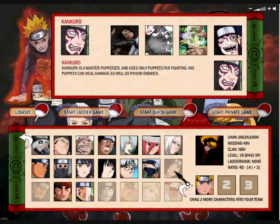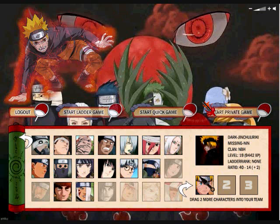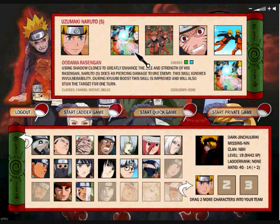I don't have Kurenai yet, so I can't show you. Basically, you're going to use her Cherry Blossom thing — I think that's what it's called — to be doing 10 damage. You can use Konkura's Affliction, and then you'll start using Naruto's Oodama Rasengan, however you say it.